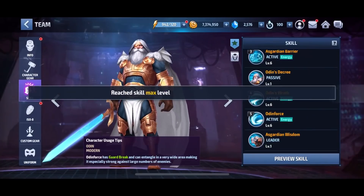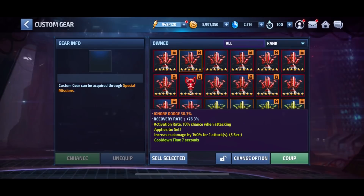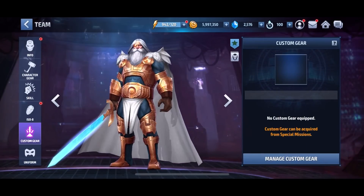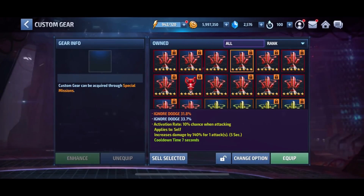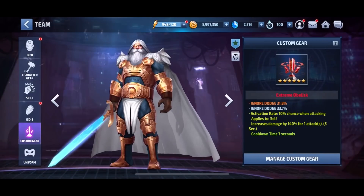We're at five million but first I got something pretty cool — look at this: dodge and then increased damage by 140 percent. That looks like a good thing, but do I really want to put it on him? I'm in a debate because there's some good stuff and I don't know if I should put it on him. I hate when that happens.